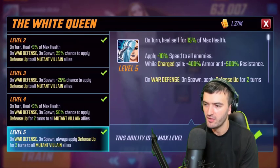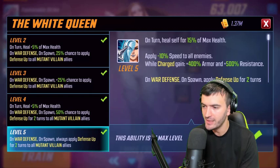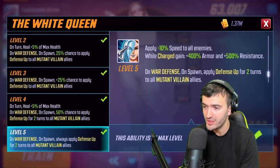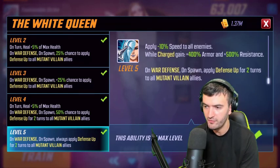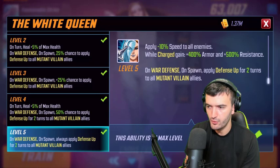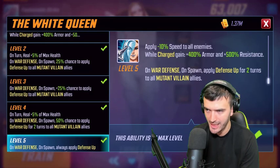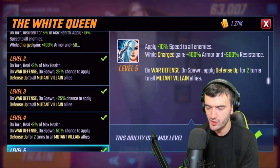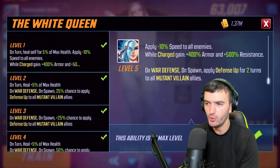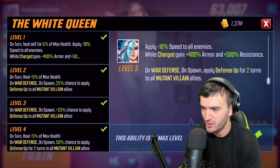Her passive: on her turn, she heals for 15% max health, applies negative 10 speed to all enemies, and gains charge. Upon gaining charge, she gains 400 armor and 500 resistance. On war defense unspawn, she applies defense up for two turns to all Mutant Villain allies. Since Marauders are all Mutant Villains, she fits that team perfectly.